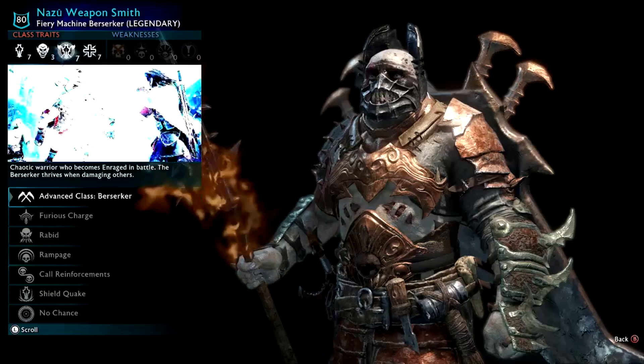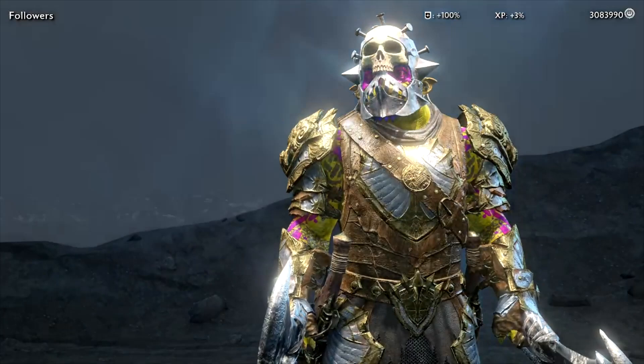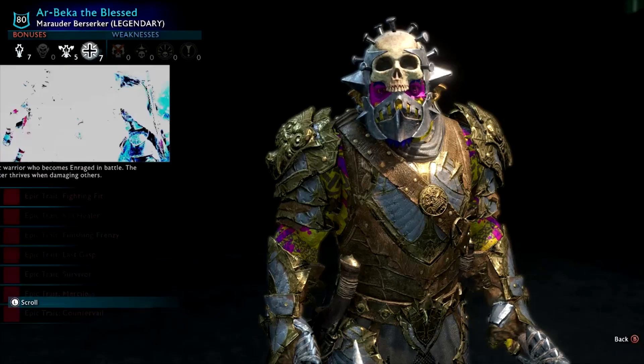Arborook the Thrall — you get this guy from the Altariel Elf Lady DLC but this is a hacked version. Spider Summoner, Wave of Might — very sick looking, incredibly unique orc. Nazoo Weaponsmith — cool looking guy. Arbeka the Blessed — he's actually in an upcoming video, spoiler! Very cool guy, you'll see plenty of him.